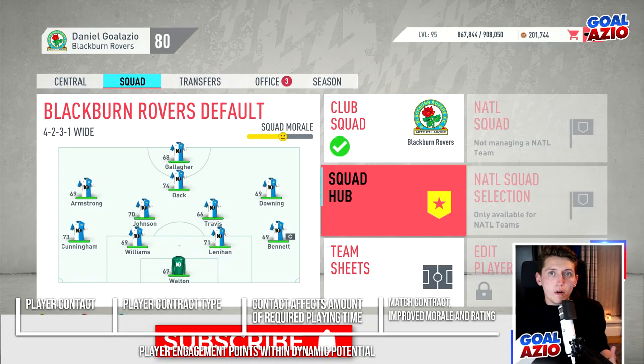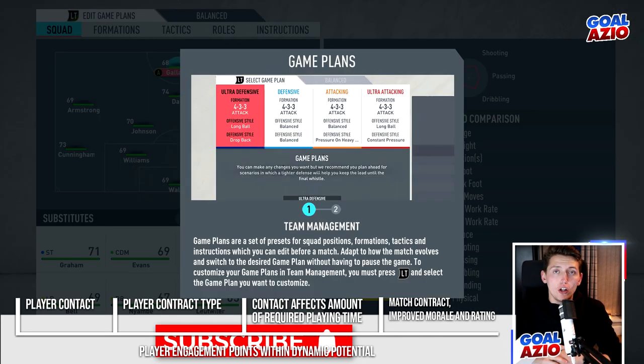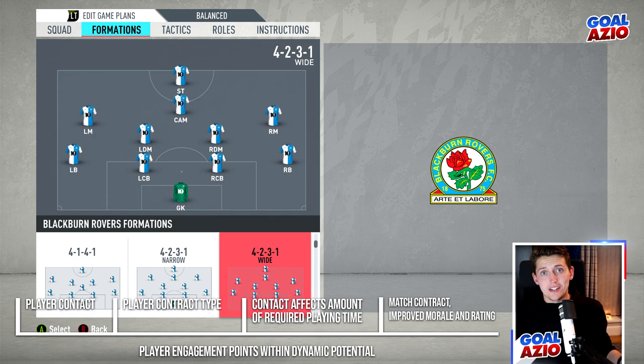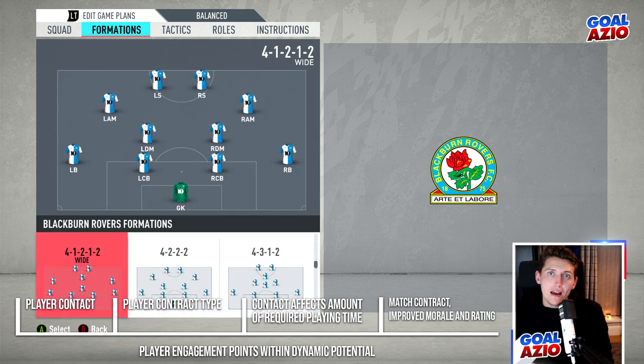Dynamic potential doesn't affect players outside your squad. From the tests I have been running, loan players aren't affected by it — they grow as normal and their morale doesn't get affected. From what I've tested so far, maybe if I prolong a career mode we could potentially see that. But for now you're not going to be seeing dynamic potential for loan players. However, if you do loan them out, they could potentially grow a little bit quicker, but that's yet to be confirmed.